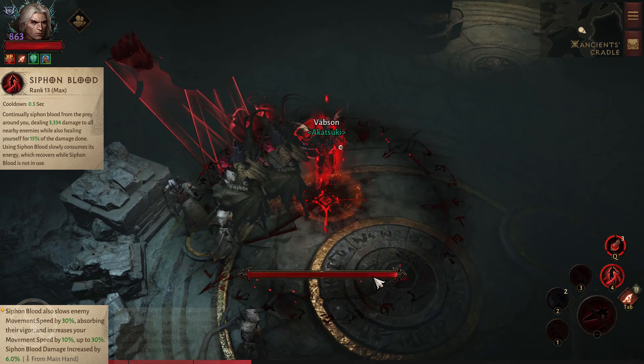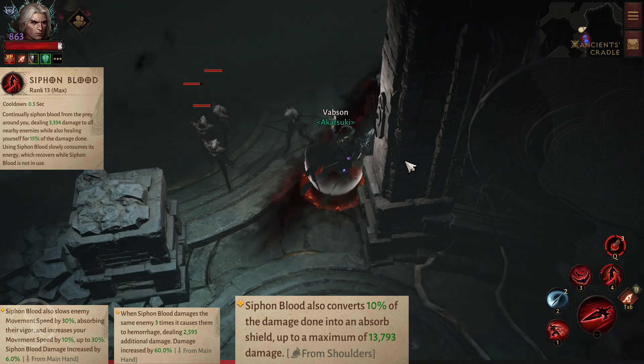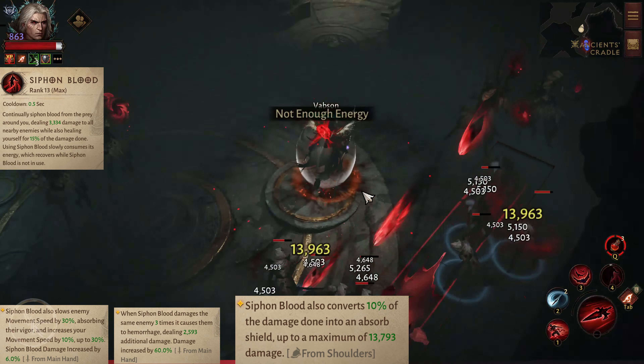Blood Rises: Sanguinate's second activation now causes you to burst into the air, dealing 10,000 damage while knocking back and stunning nearby enemies for 2 seconds.